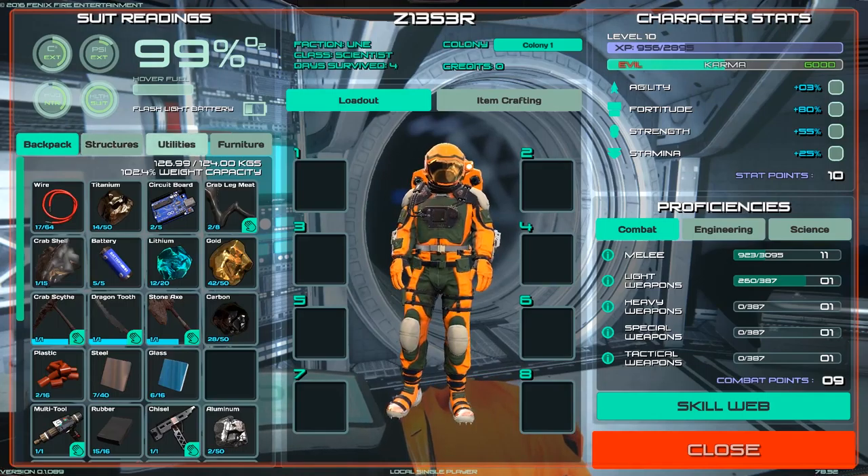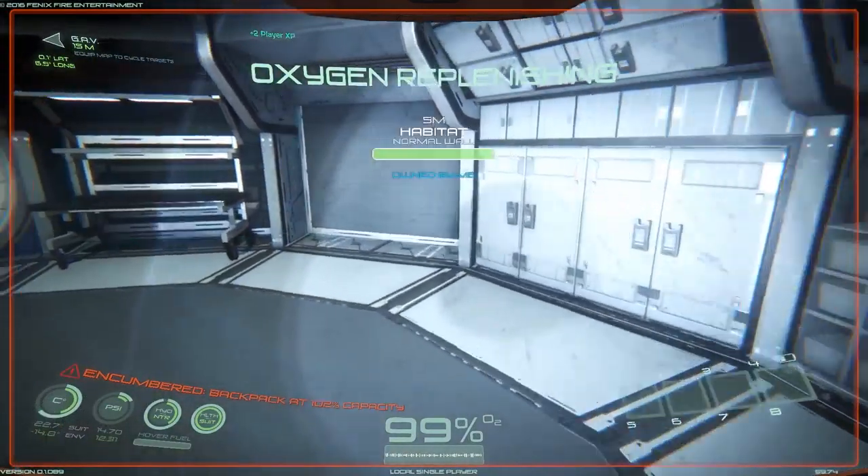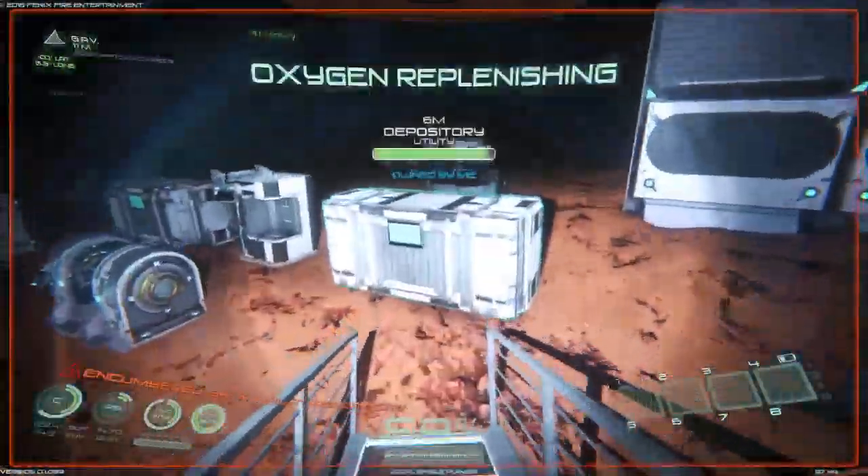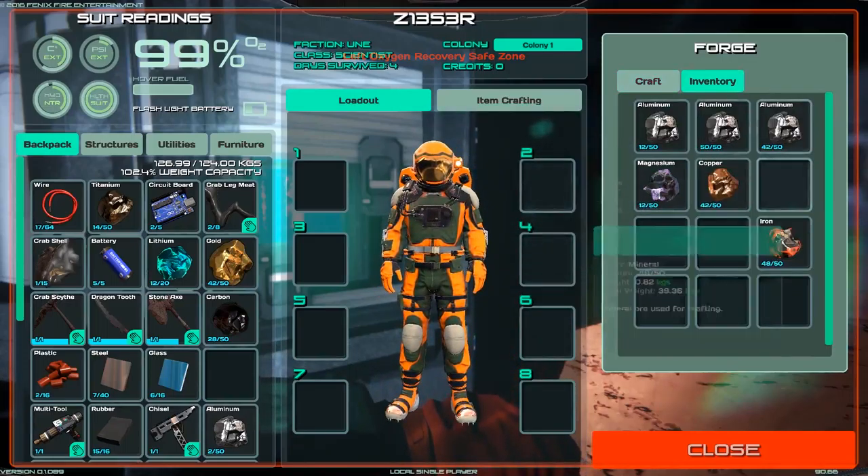I believe we have everything we need — okay, minus iron. We need iron, so we're going to grab some iron. I think we have everything we need to make these smart bins and we're going to see what they can do.